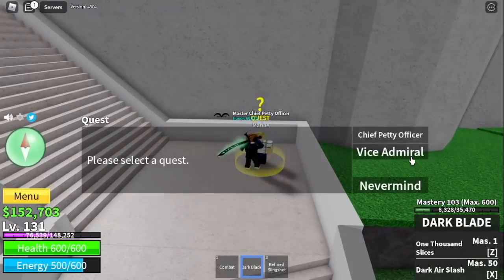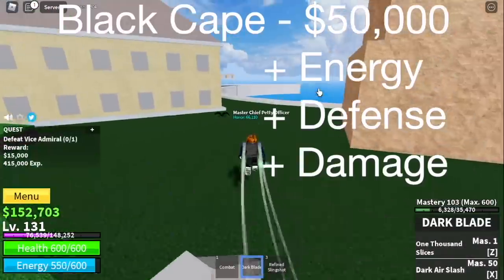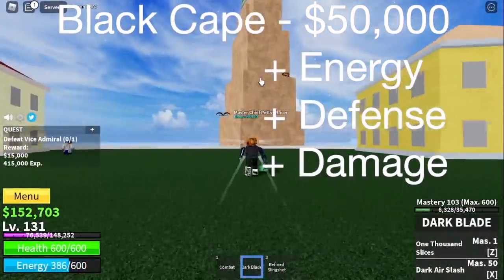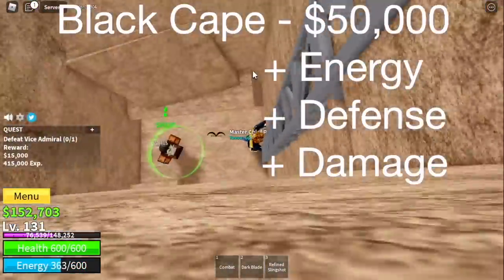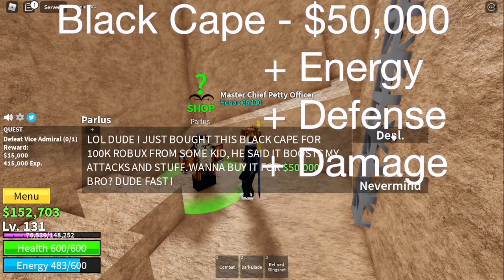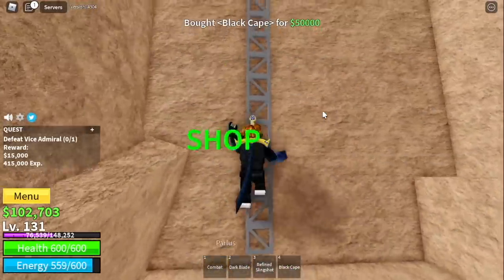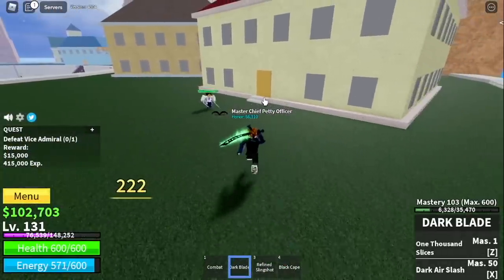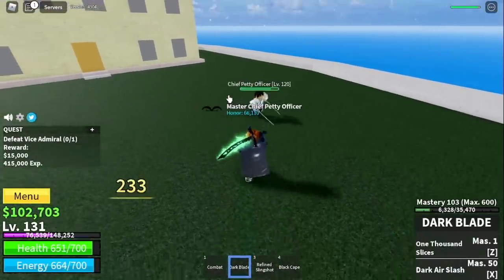After that, you can start defeating the Vice Admiral. But before that, there's an accessory here which you should buy — the Black Cape. This cape increases your energy, defense, and damage for only 50,000. This is a lot better compared to the Swordsman's Hand. As you can see, the damage is 22 without it, but with the Black Cape the damage is 233.